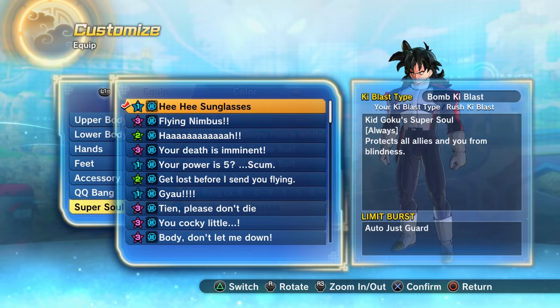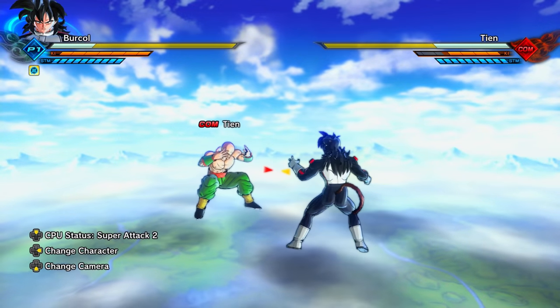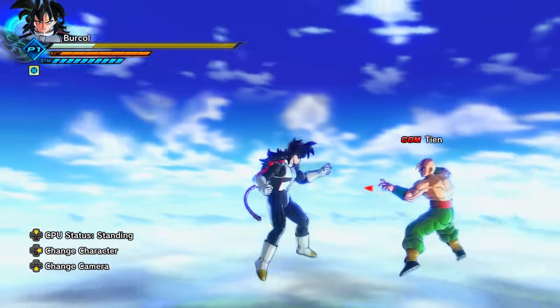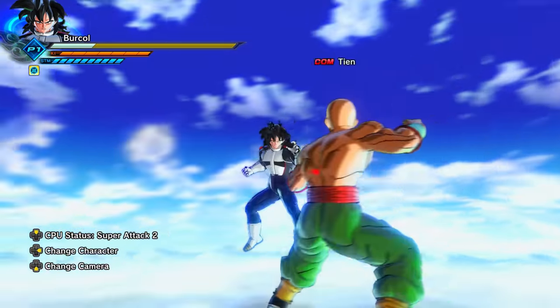Although wearing sunglasses as an accessory won't protect you from skills like Solar Flare, if you use a specific super soul, it will protect you and your allies from blinding skills like Solar Flare — even if you're not wearing sunglasses.